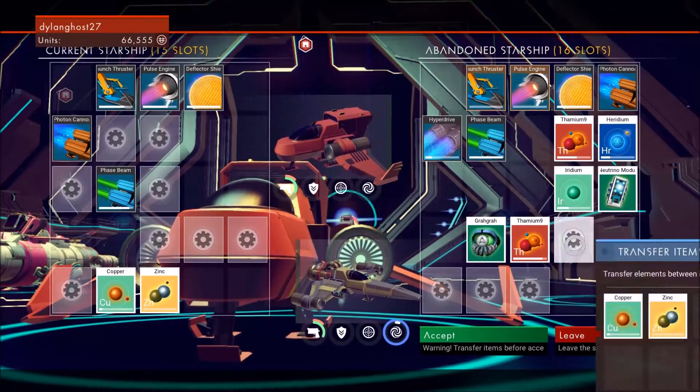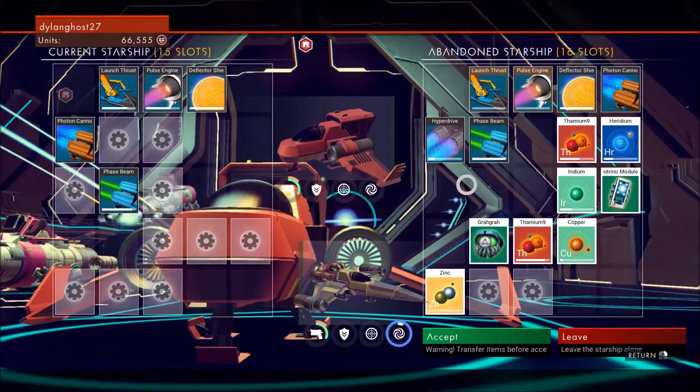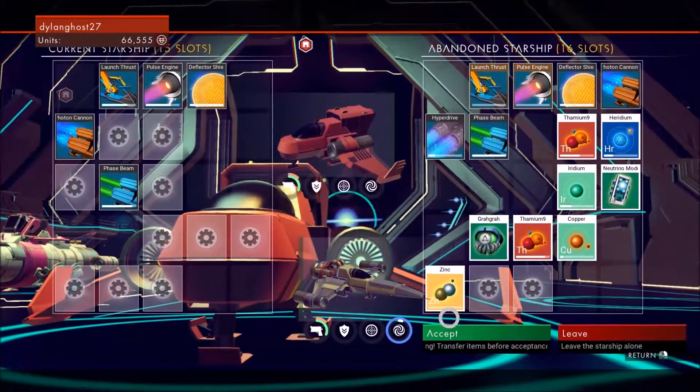An extra thing about the Omega ship is that it comes with a hyperdrive, so you don't have to build one. You can go almost anywhere in the game with your hyperdrive.